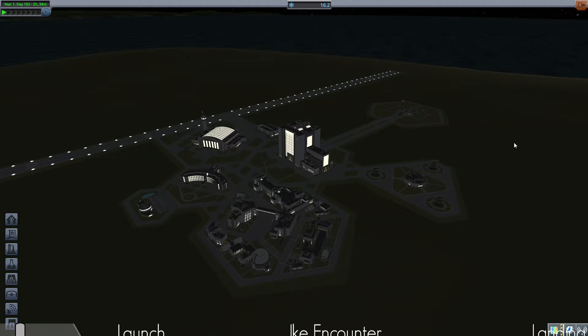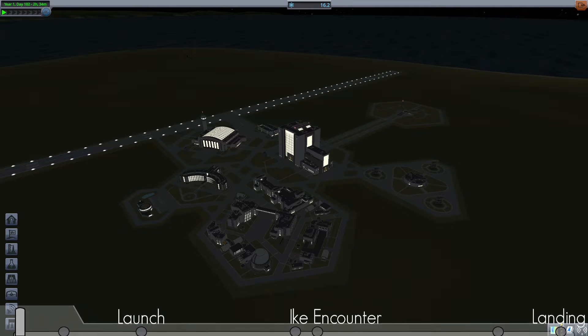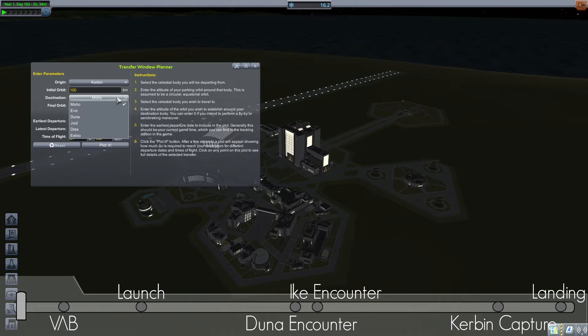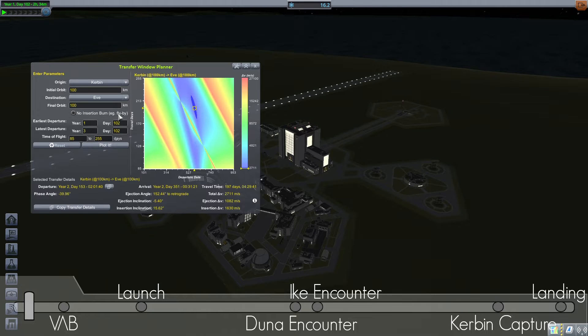Hello and welcome back to another Kerbal Space Program video. Since last week we unlocked a lot of middle-sized engines, I thought this week we could do an interplanetary travel. So I'm using this mod called Transfer Window Planner which allows us to show the best time window to get out of Kerbin and have an encounter with another planet.